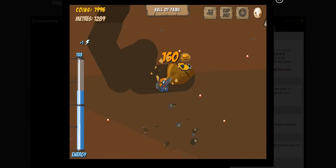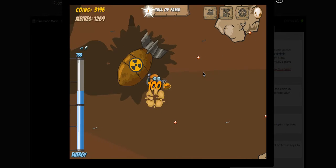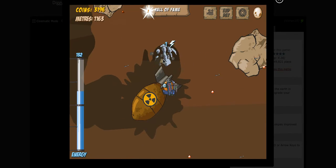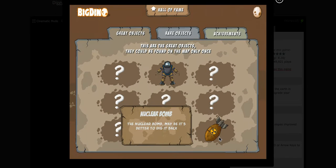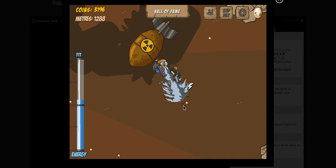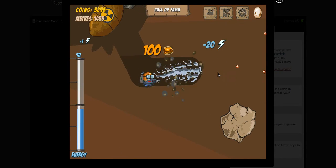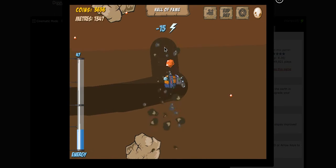Whoa, I found something cool — I found a freaking nuclear warhead! Yep, nuclear bomb. We don't want to dig it back, we just want to let it go off and create a big old explosion. They actually did that!